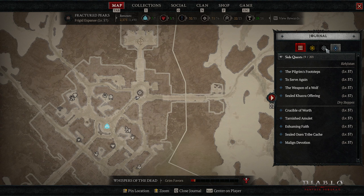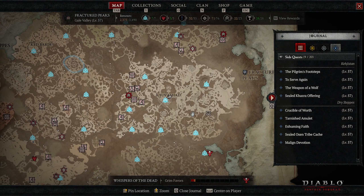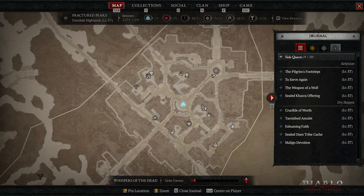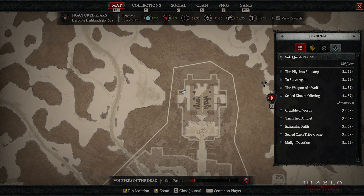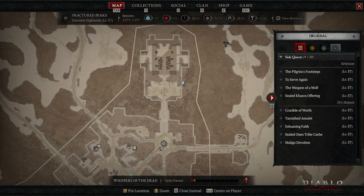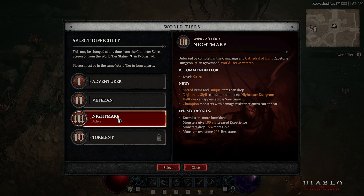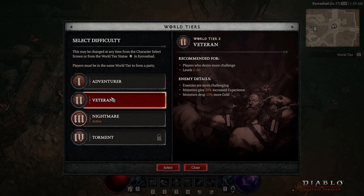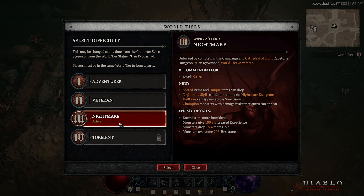Once you finish the game, you will have a white quest here which will tell you that you can now unlock Tier 3 difficulty. What you have to do to unlock that is come to Fracture Peak, to the safe zone, and in the cathedral there you will have a dungeon to play. Once you finish that dungeon, you unlock Tier 3 difficulty. You can then change your difficulty from Veteran to Nightmare, and I would suggest doing that right away because doing end game content on Veteran difficulty isn't going to take you any further.